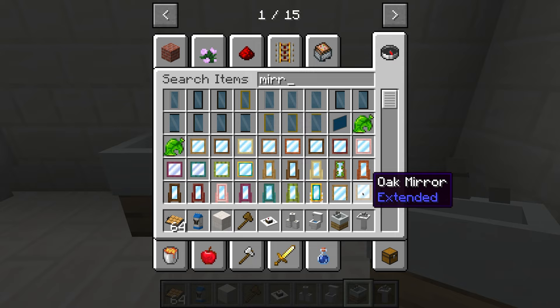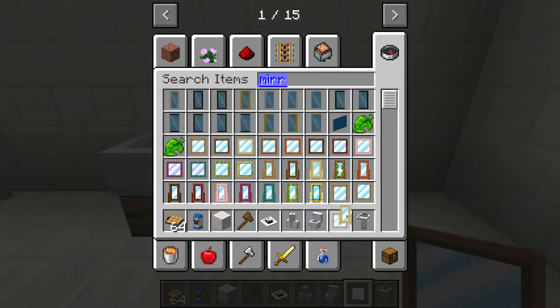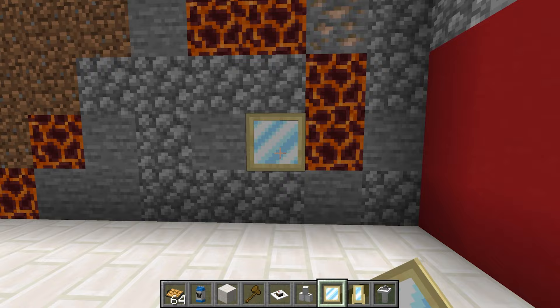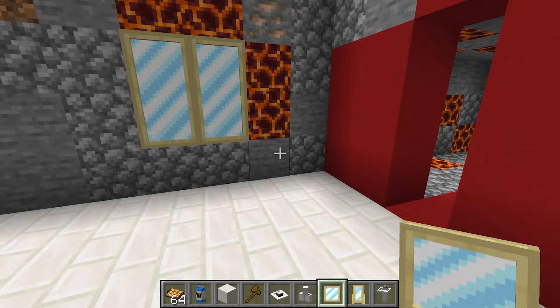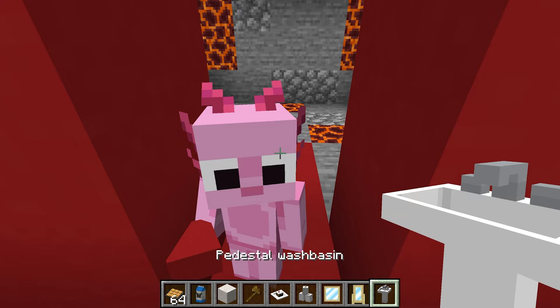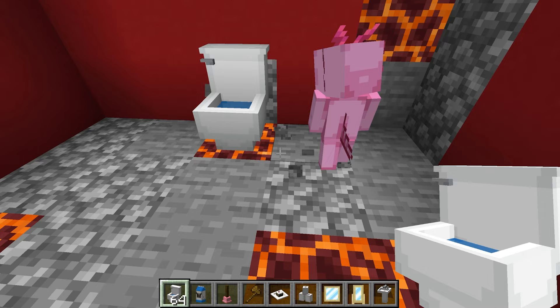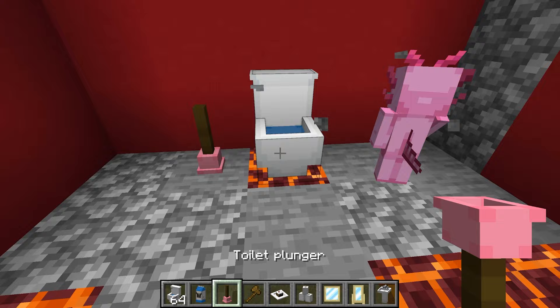I should probably get a mirror as well so that I can admire how amazing I look. I'll even put a mirror right over here so I can look at myself while I take a big poop. In Mongo's room, I'm just gonna put one single toilet and one plunger — just in case he has too big of a poop. I think that's perfect, Axie. Do you think he's gonna sleep on the toilet? Yeah, it's Mongo — I'm sure he'll sleep anywhere.